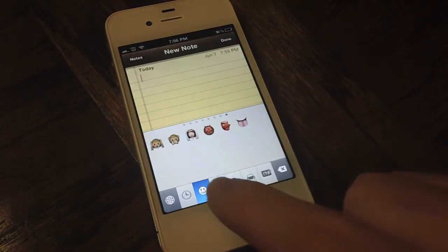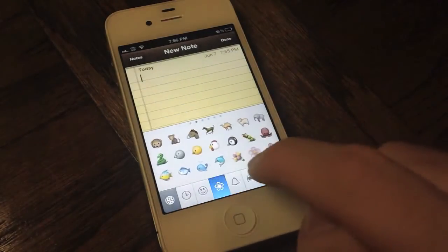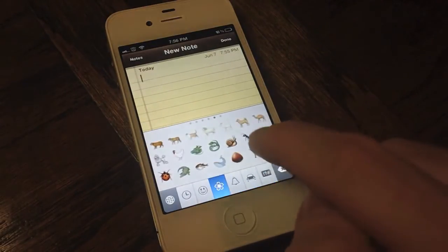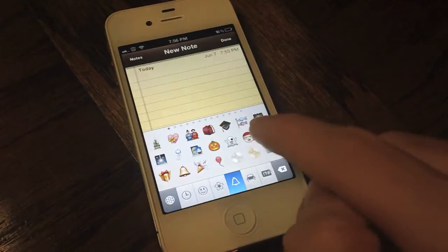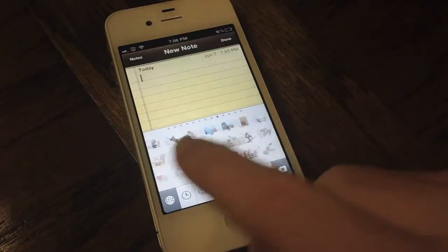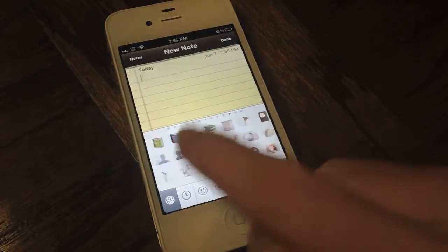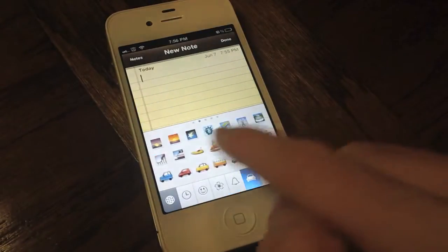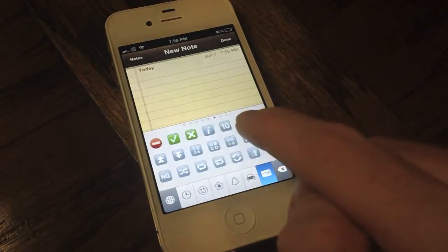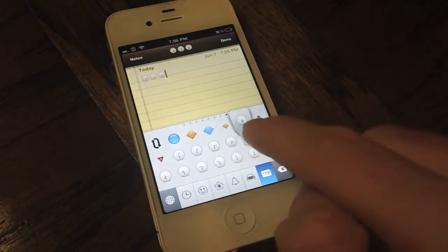To do this you'll still need an App Store app or jailbreak tweak to enable the emoji keyboard on iOS, but once you have it enabled you can get access to all these new characters. As you can see there are some moons, some more animals, and on the next page some more fruits. There are a lot more icons — over 300 plus included in this tweak, as you can see just by how many pages there are in each category.